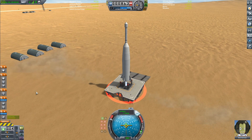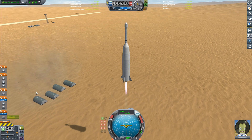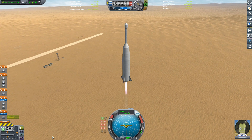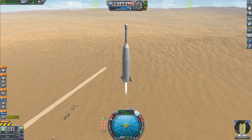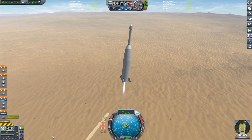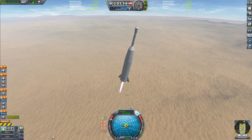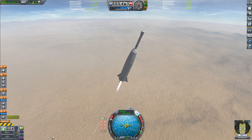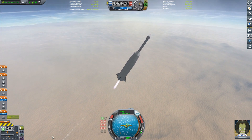Bob looks like he's having a good time, and there we go — very low TWR off the pad using the one vector engine. We are now in the air and flying out to the Mun. The single vector engine — the real rocket is powered by an LR 79-7, but there's very little information on that engine, so I'm using the vector. I'm starting to slightly pitch over at about 45 degrees by 10 kilometers.